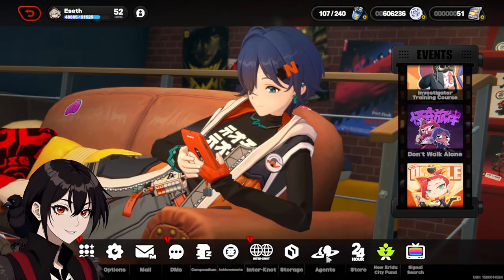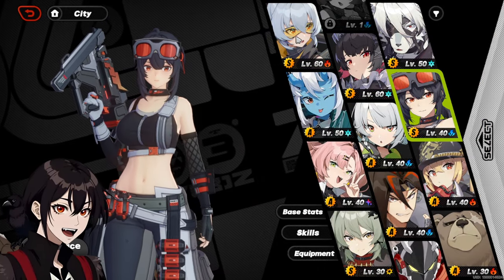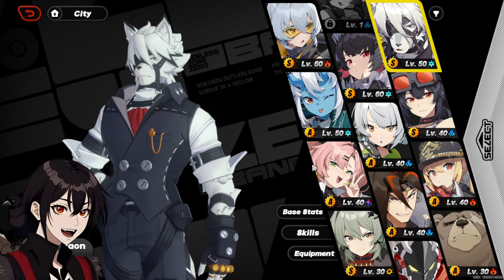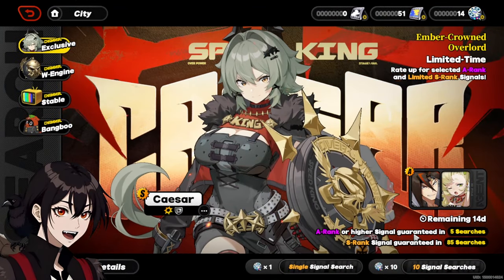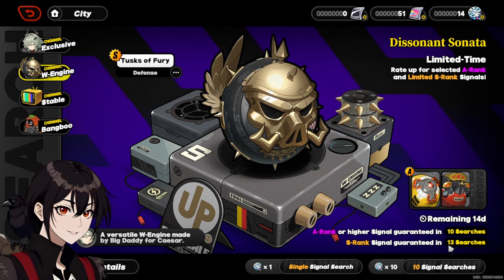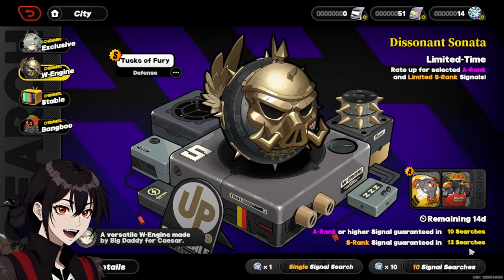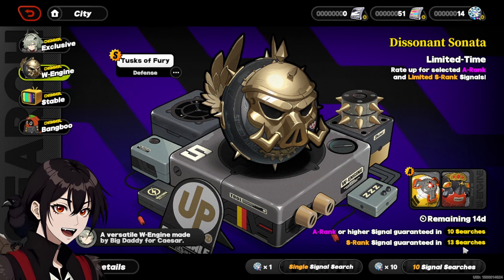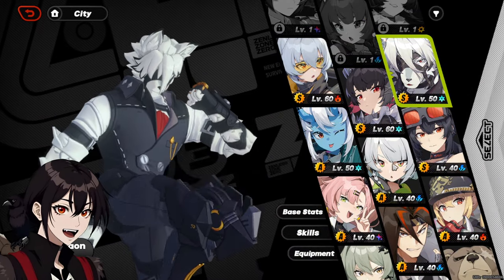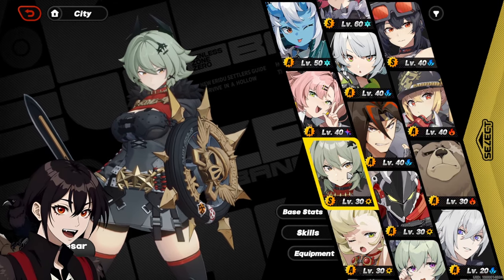Next up, we've got Zenless Zone Zero. But Zenless made me suffer a little bit. I managed to get some of the better standard banner ones — Lycaon came home instead of Jane, and this one hurt a lot. I would have loved to get Jane instead, but I had to lose this 50-50. On top of this, I was also trying to get the weapon for Ellen, but I whiffed that out horribly. So I'm now at 13 rolls before pity. After losing the 50-50 to Lycaon, I had the guarantee for Caesar — so that is at least one little bright spot on the entire account.